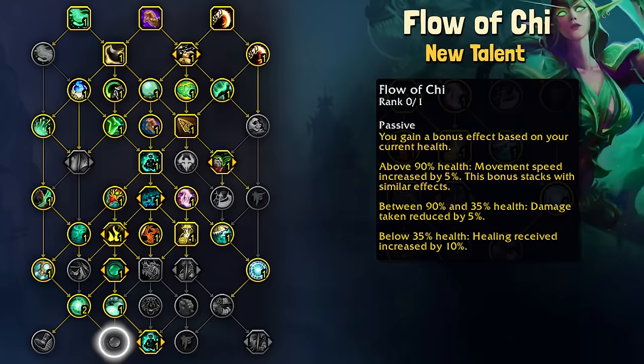Flow of Chi is kind of like a pseudo-Stance situation, where your health is going to indicate which buff you'll be getting. Above 90% health you get increased movement speed — this stacks, so with Jade Walk you could be moving up to 20% faster between packs or mid-Shroud.